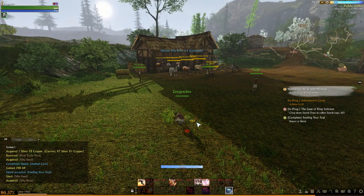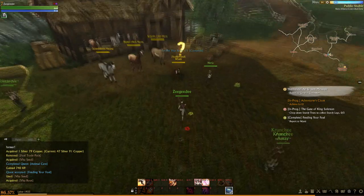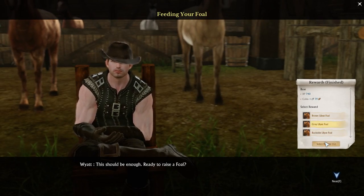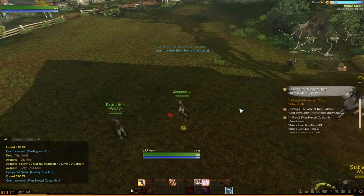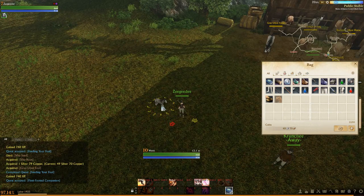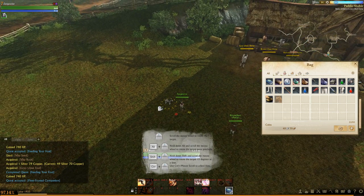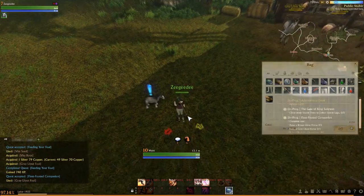We harvest the vita seed - it does not count for XP or labour. We get to turn in the quest and grab the grey liliot foal. For growing it we also get a pet recovery potion, which I'll go over a little bit later. Now we can see we have the vita root, which kind of looks like potatoes, and the grey liliot foal which we can actually plant. You can hold alt to rotate them and zoom in and out.